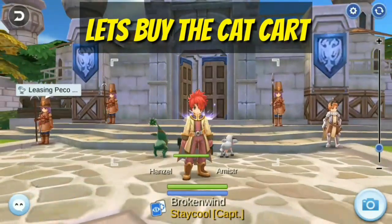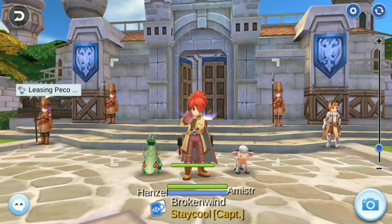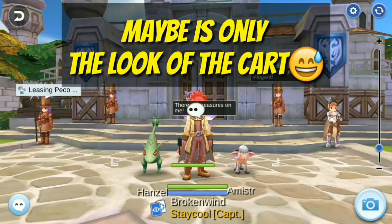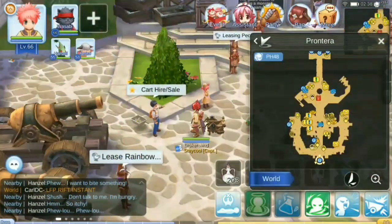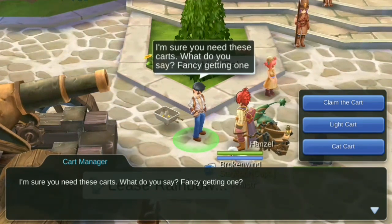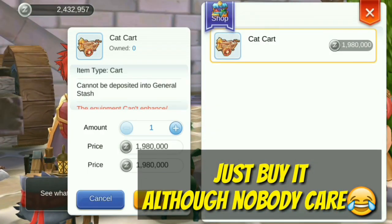Alright, I think I have enough Zanny now. Let's buy the cat card. Actually, the difference between the light card and cat card is maybe just the look of the card.